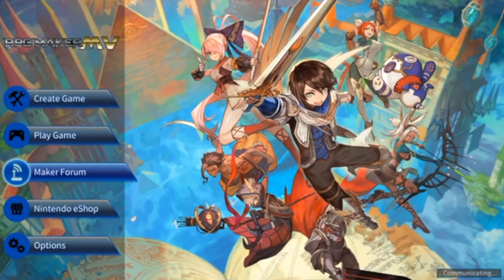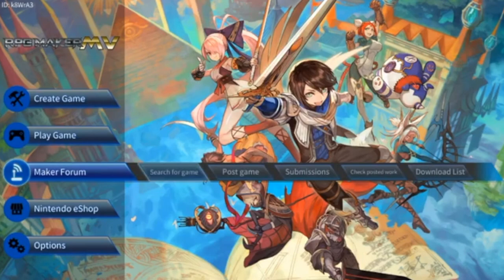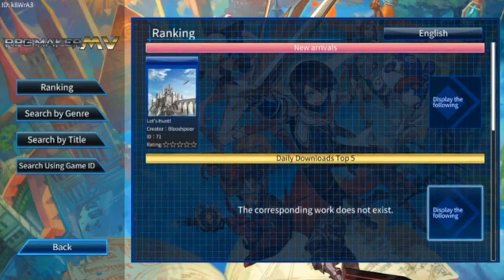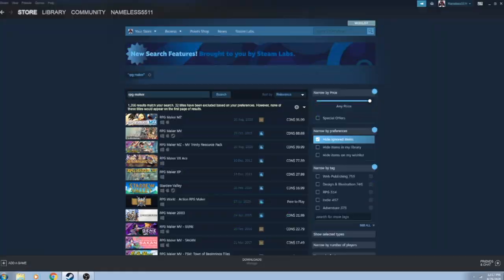As for sharing, games can actually be uploaded to a place called the Maker Forum. Think of it like sharing levels in Mario Maker, except instead of Mario levels, you're sharing potentially completely fleshed out RPGs. There's actually something kind of similar to this for the PC version of RPG Maker — it's called Steam. Snark aside, though, I do actually like the Maker Forum.